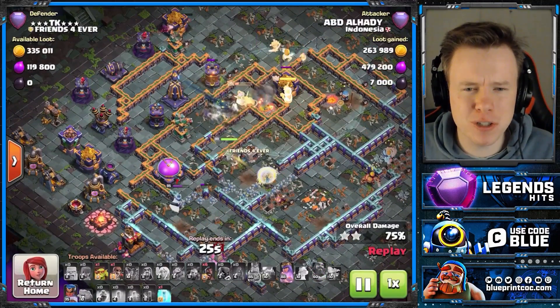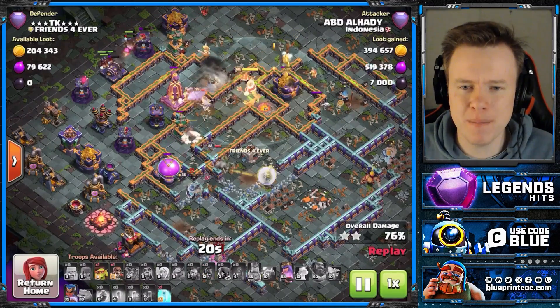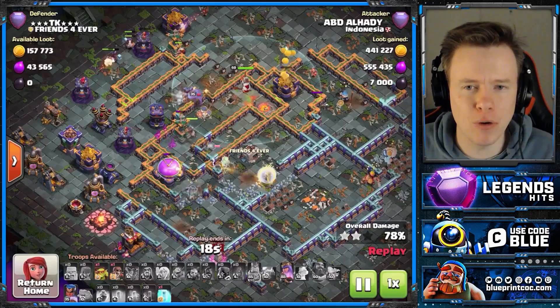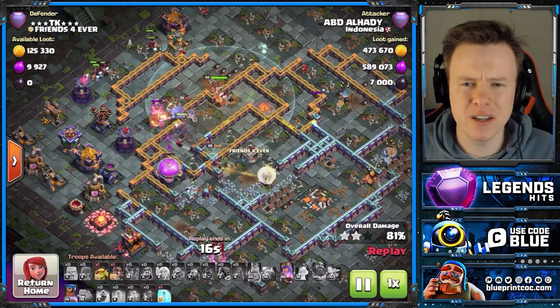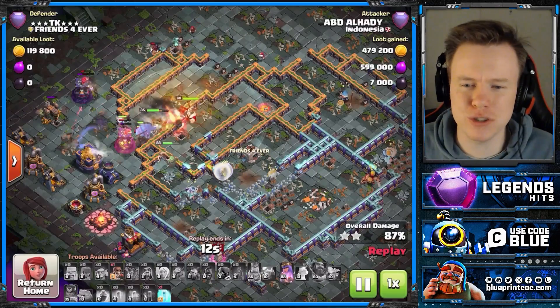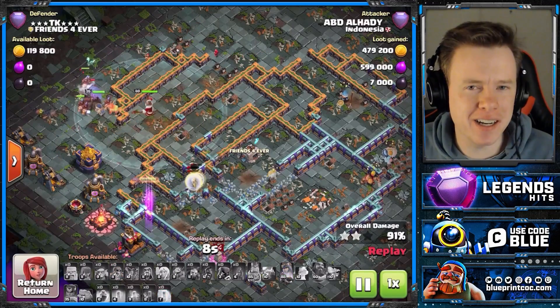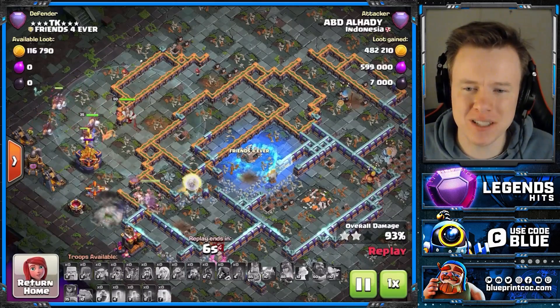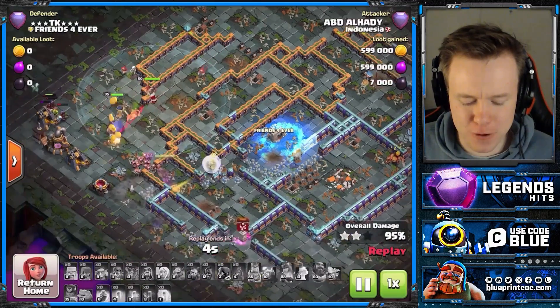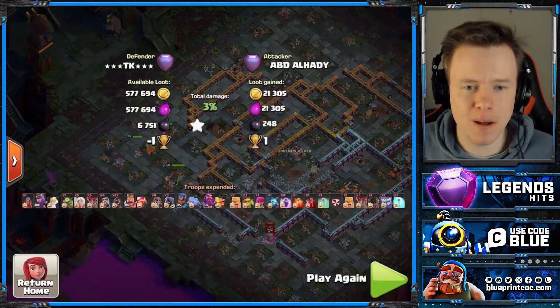It wasn't the best Hog deployment because we've had about 15 of them die. But he just refuses to put all of them into one spot. And the base is gone — we're snagging another spell, which is quite tough to do with this army. Really nice attack here — I like the early RC start. But I've got a better example of that for you in the next attack.